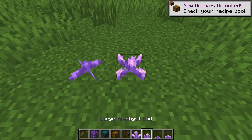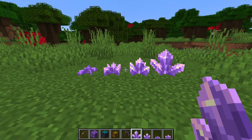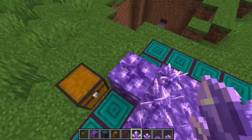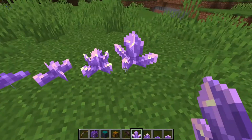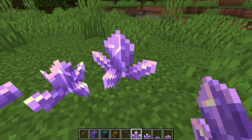It starts off like this, grows, grows, and keeps on growing until here. These clusters can only grow when they're placed on a budding amethyst block. I think this one just grew without me knowing - I don't remember these big ones being here just a second ago.